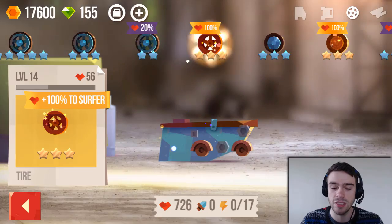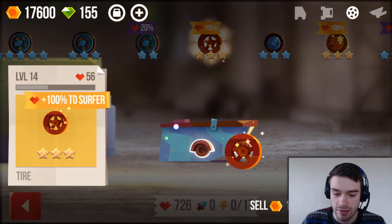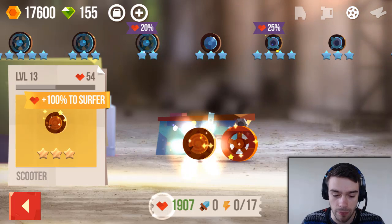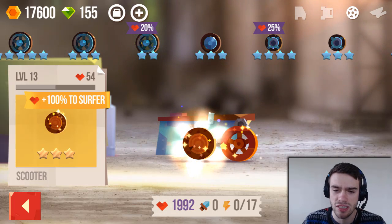So if we add these wheels to that, look at the health. At the moment it's 726, and we're going to add these two wheels — just look at how it gets bumped up all the way to about 2000 health. That's just insane.